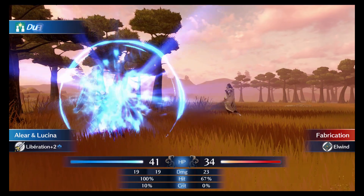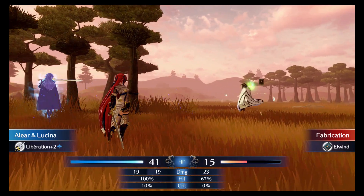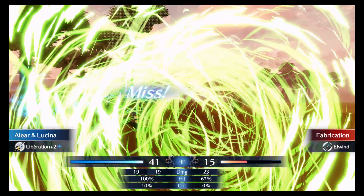Interestingly, there aren't actually that many enemies on the right-hand side. After the initial wave of Halberdiers and Snipers, I easily eliminate an advancing Paladin, Sage, and High Priest.